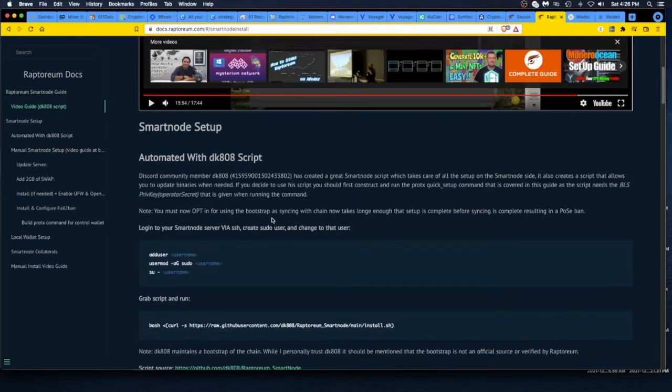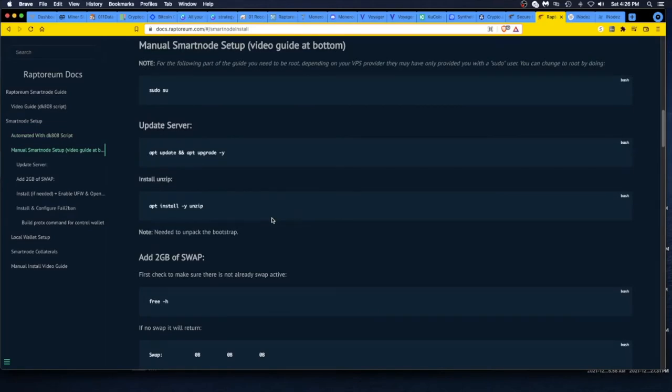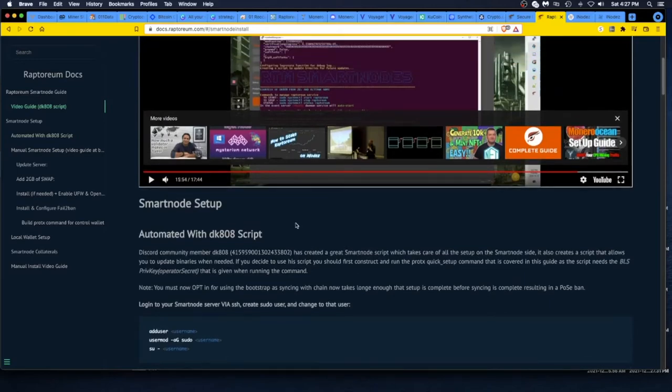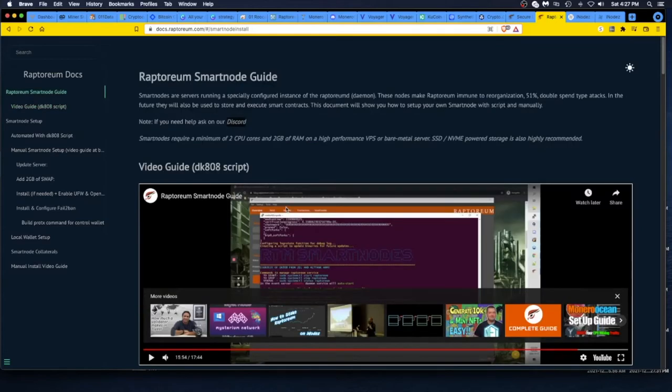They also have automated scripts you can go through. Then I watched the Rapid Mining Guy — he has a good channel — and he mentioned the iNodez smart node site. I also went to the Raptorium Discord and saw it mentioned there as well, so I said let's go over and see what this is all about.